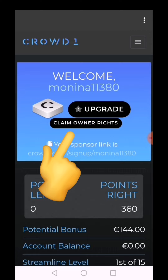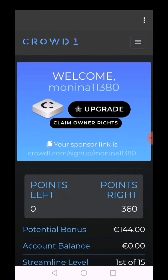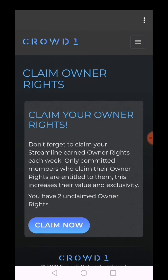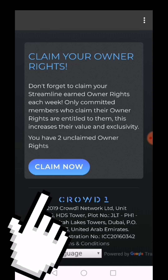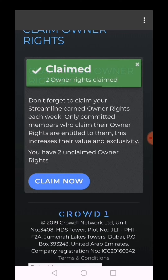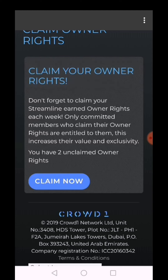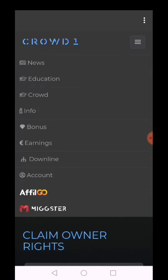Let's see what will happen. I have an account balance of zero. Let's try to claim — click. It says 'Claim Owner Rights — don't forget to claim.' I have two unclaimed owner rights. Let's go back to the dashboard and click it there again.